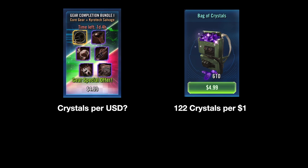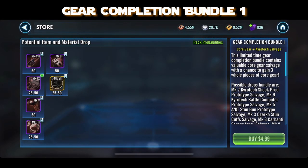The bag of crystals is easy: 610 divided by 5 is 122 crystals per dollar. But what about the Gear Completion Bundle 1? This can be a bit confusing because CG does not make this easy to understand.